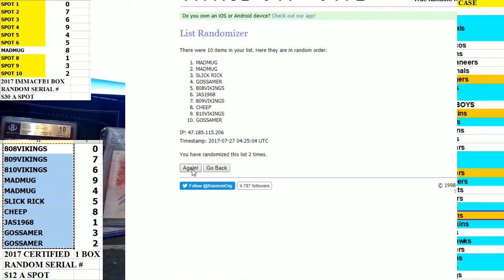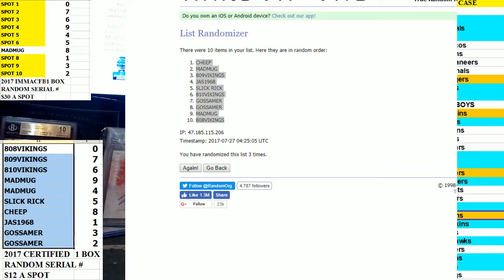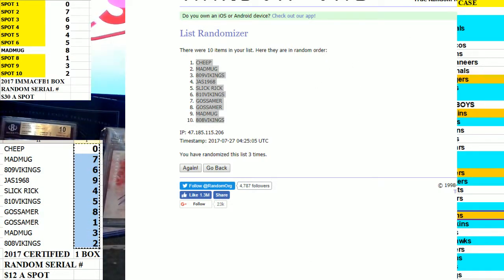Once, twice, and thrice. Cheap on top, 808 on the bottom. And serial numbers.